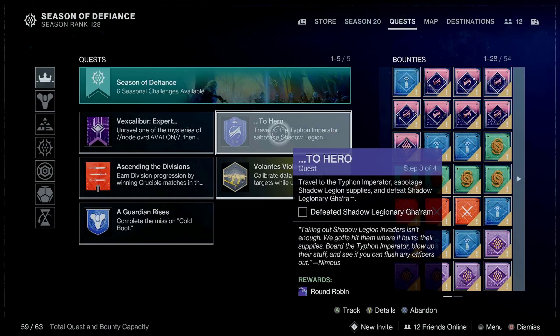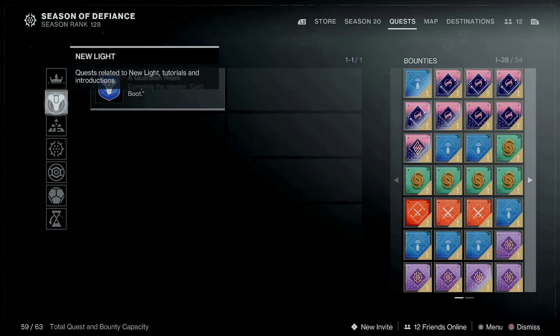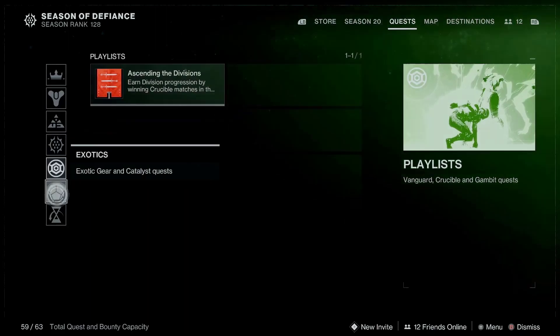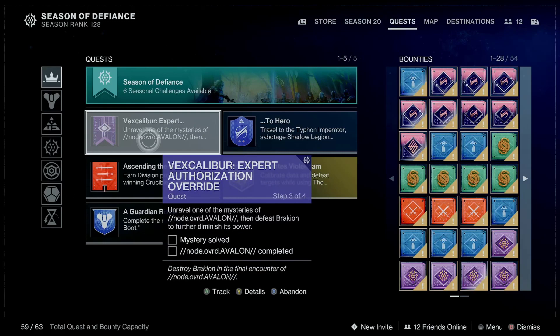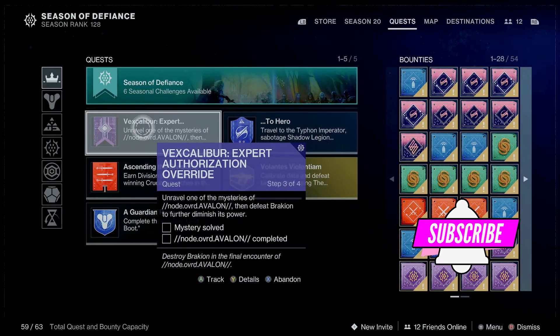In the main quest tab you can see all the quests you have going, but you can also go to individual tabs to see quests for their respective season or DLC. When you want to abandon a quest, you'll see the option to abandon — you can just abandon it and then go pick it up with another character. Also know that some quests are account-wide, which means you can pick them up on any character and you'll be fine.